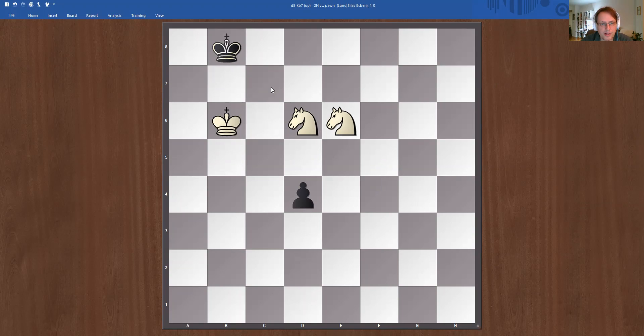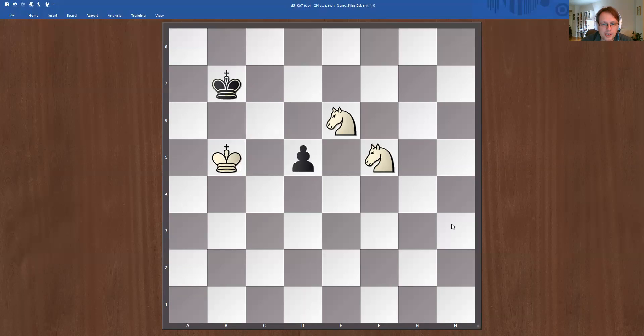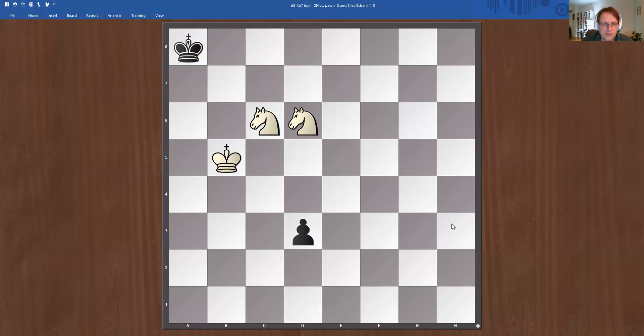Whereas in the other position — A7 and this — we had a choice, but in the end it doesn't matter. We could also go king A6 here. And then we can mate on both squares of this position. But in other positions, it might matter.